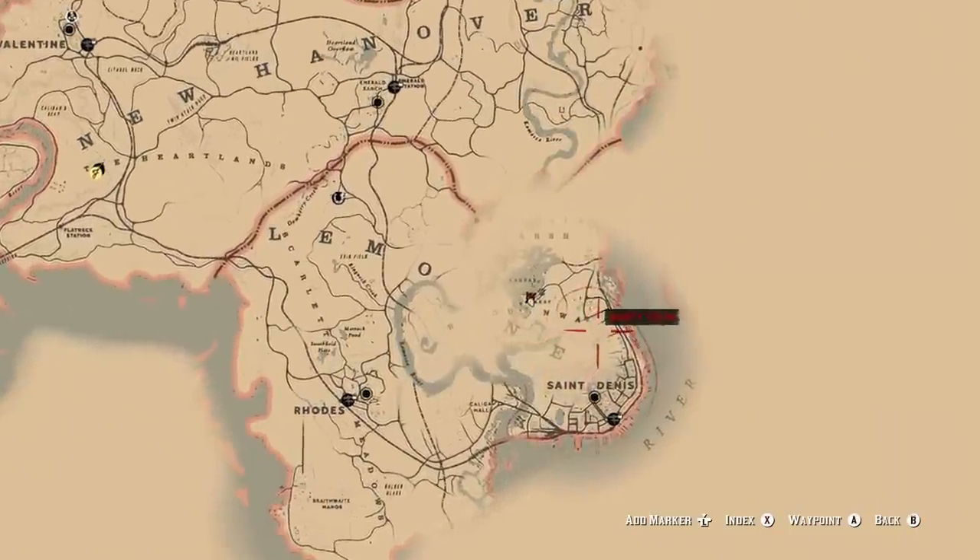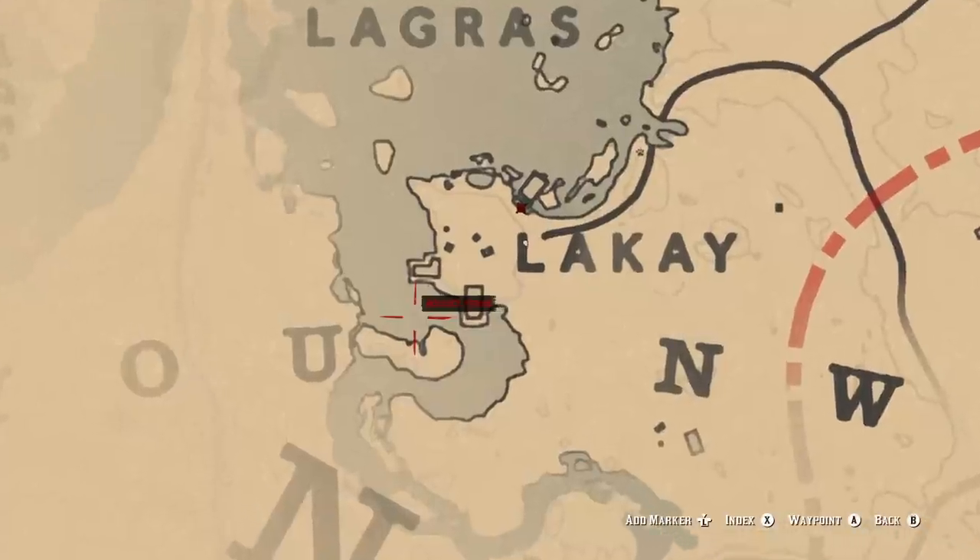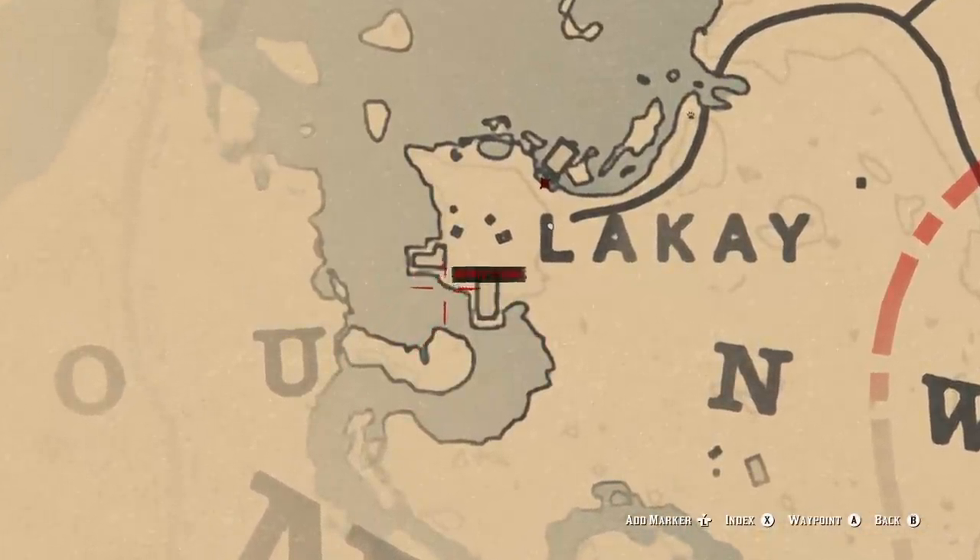Next up, we'll head north of St. Denis, just above the N in Lemoyne. In the middle of the swamp will be a broken down shack, and inside of it you can find a creepy wearable cat skull mask.